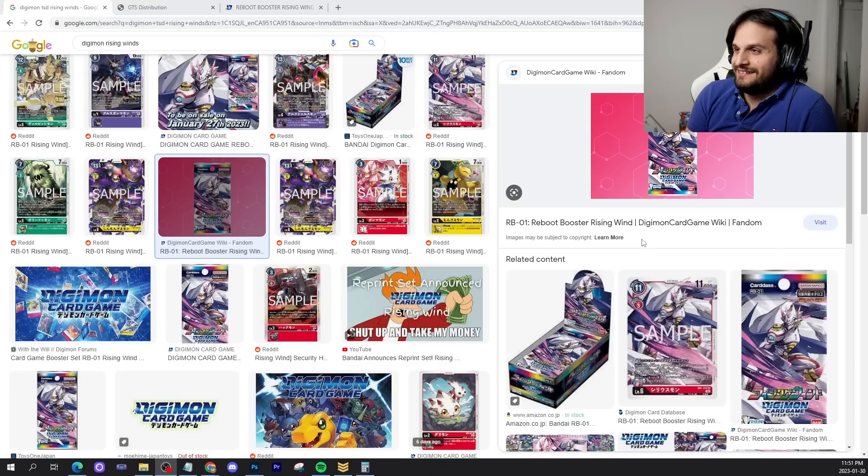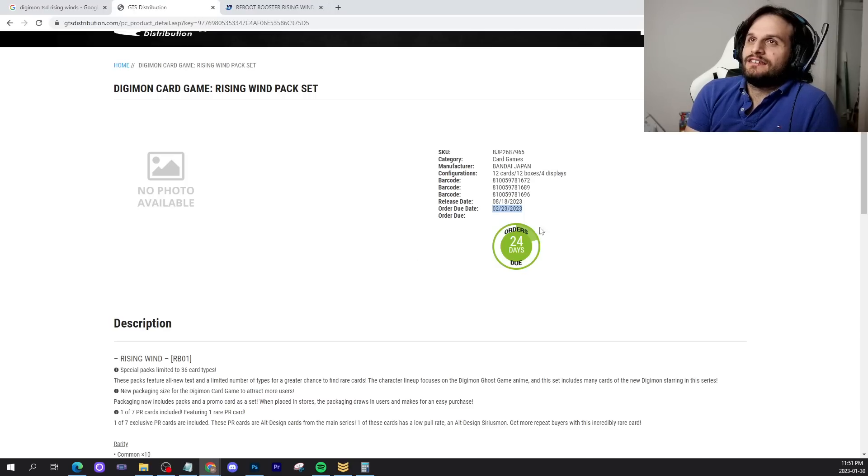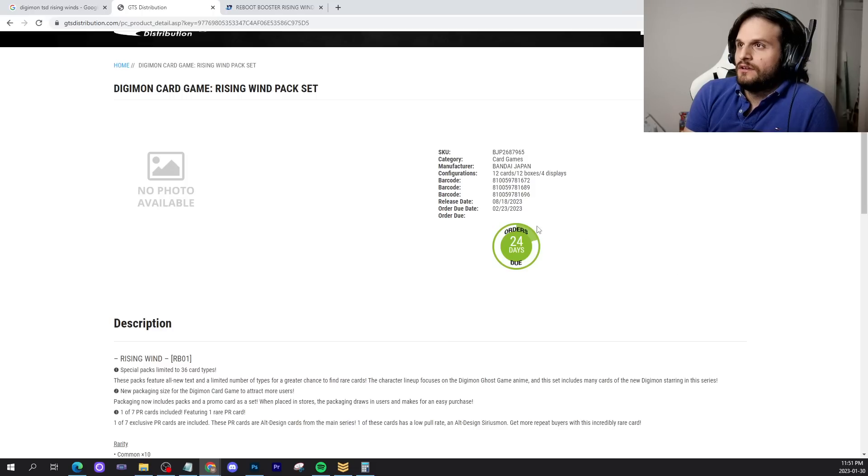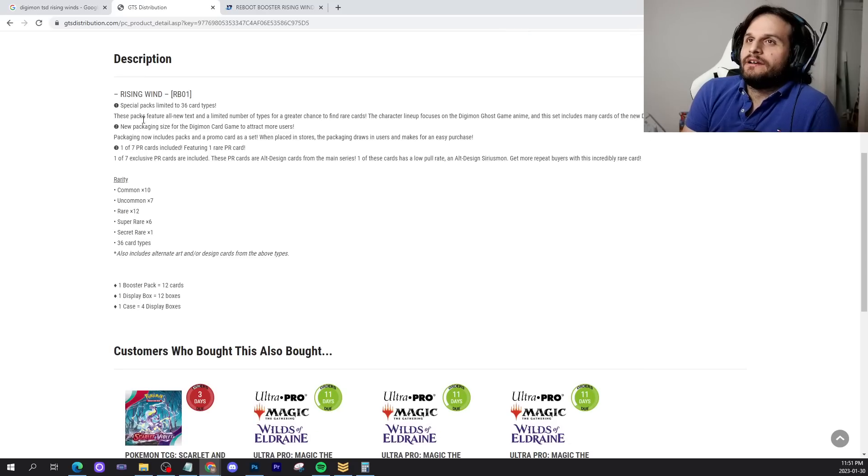It's wild, it's crazy. So here we have GTS Distribution — GTS Distribution is one of the US distributors. Stores can order it latest by February 23rd, and the release date is August 18th. So far, far away. By the way, we're getting it after BT13 in Japan literally just got it this week, I think. Last week? Whatever.